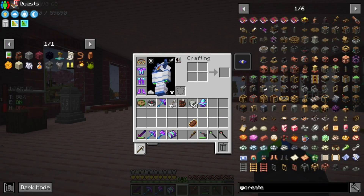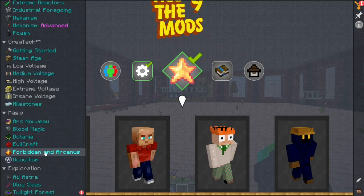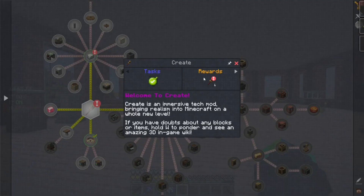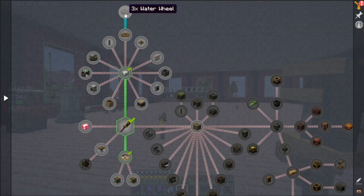Engineering goggles equipped and wrench — okay, I think all we gotta do is this. All The Mods 9 has their own set. Music's gone, I can hear myself again. All right, where's Create? Oh, here's Create right here. I just made a wrench.